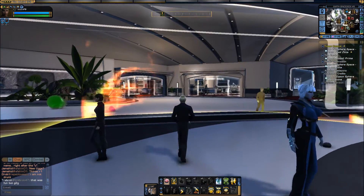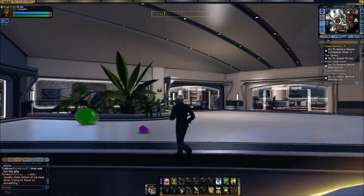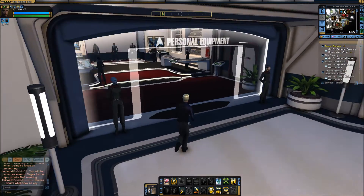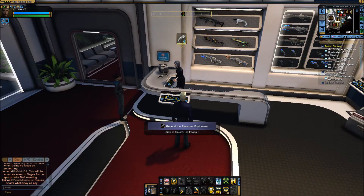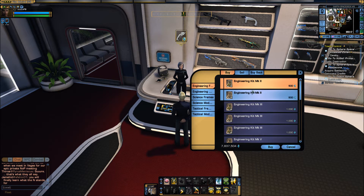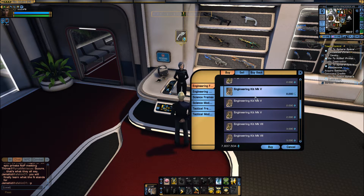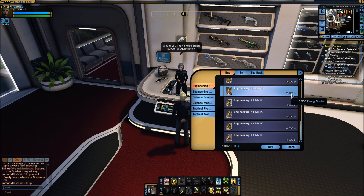Once you get to requisitions and to the personal equipment vendor, you will want to talk to Lessa over here, and then go to requisition kits. She sells the basic kit frames and kit modules for engineering, science, and tactical for really cheap prices.